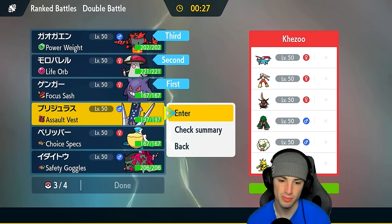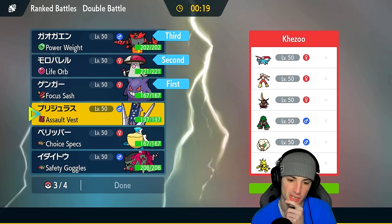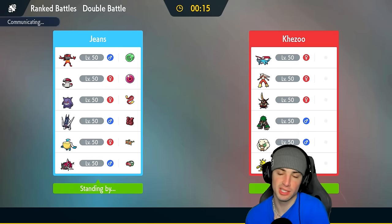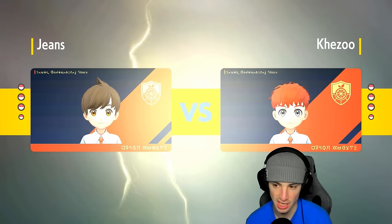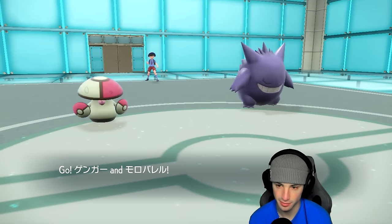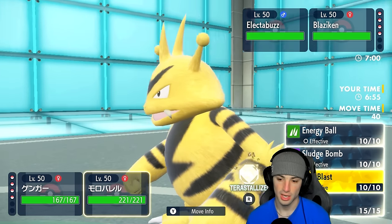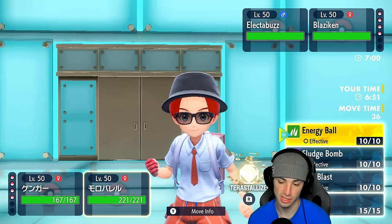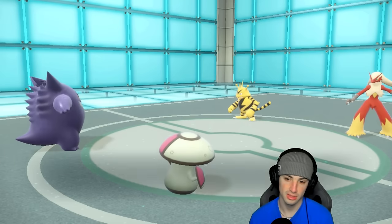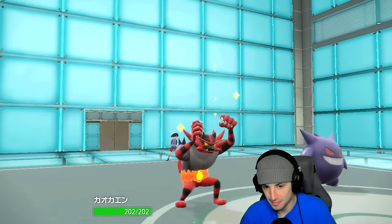Going Amoonguss and Pelipper — same squad as last game, just different order leading Amoonguss instead of Incineroar. If they lead King's Gambit or something we can Intimidate, I'll hard swap into Incineroar. Blaziken and Electabuzz show — this could be a nice Intimidate play. We definitely want Trick Room. Rather than Terastallizing into Rock, easier to just swap into Incineroar and play safe. Get off that Intimidate, save Amoonguss for later.